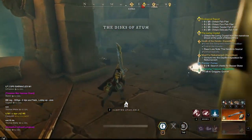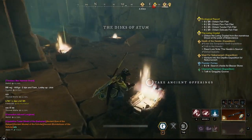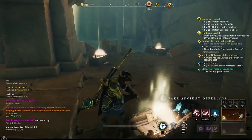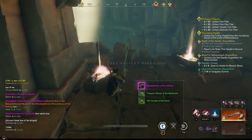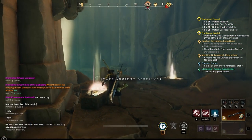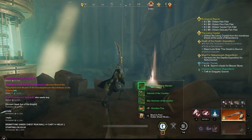I have some company here. There are three ancient offerings right here — that's the first ones. You will see how many chests there are. Look over there.